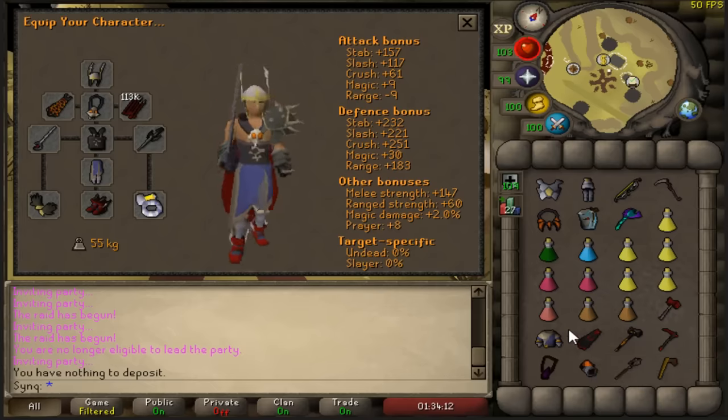Once your Skeletal Mystic is in place and safe spotted, get into your ranged gear and take off anything with negative ranged bonus, such as Primordial Boots. If you have a Salve Amulet EI, make sure to equip that. The reason we don't use a Twisted Bow over the Blowpipe on a solo Skeletal Mystic is that in bigger teams the Skeletal Mystic's magic level is higher so the T-bow works better — but in solo, the magic level isn't as high, so the Blowpipe is actually better DPS.